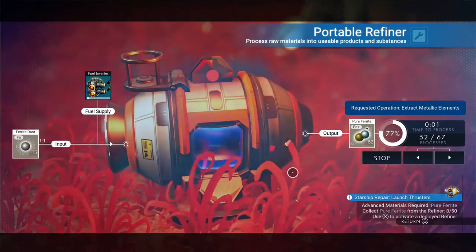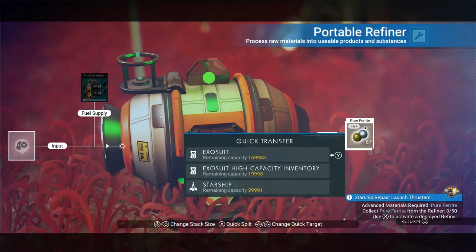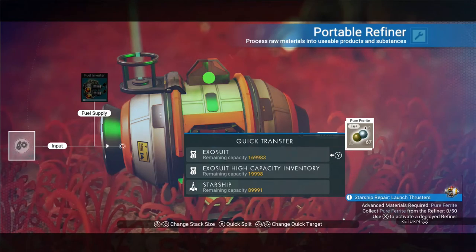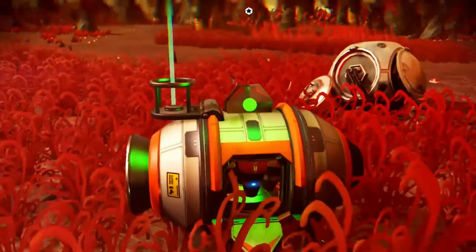Not much of a wait. There we go. Remember to take the resources out — I know it sounds silly but I'm always forgetting. Press A on the pure ferrite and dump it in your exosuit. There we go.